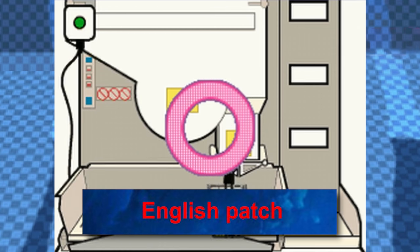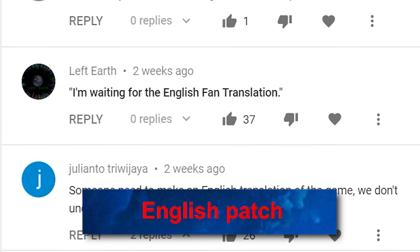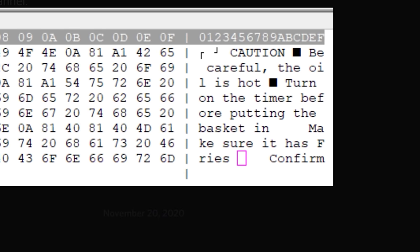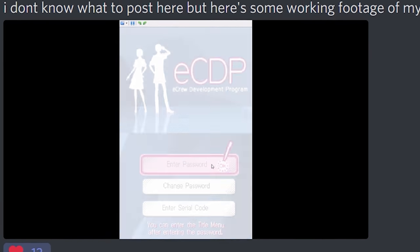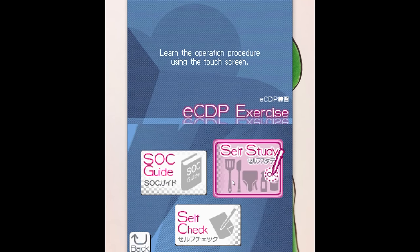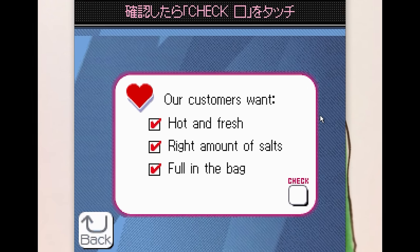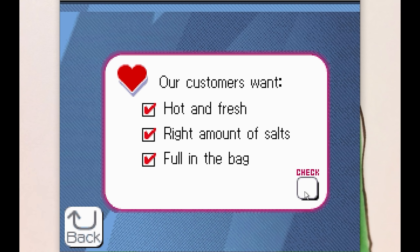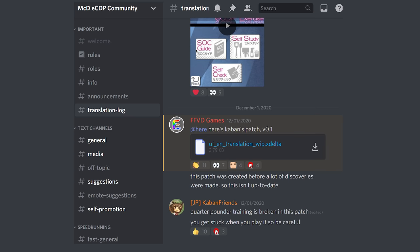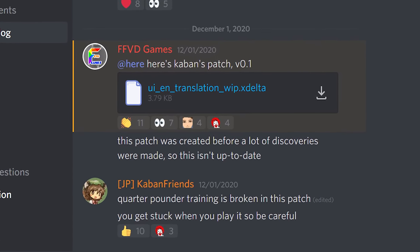Back to the video. English patch: since the release of the eCDP ROM, one of the most common requests has been for an English version. On November 19th, just two days after I dumped the ROM, users in the eCDP community Discord began working on an English patch — editing the text in the game itself, hacking the main menu text, and translating the game's quizzes. The English patch is not complete; huge swaths of the game have still yet to be translated. But this very early 0.1 version is incredibly promising, and it's available on the McDonald's eCDP Discord server.